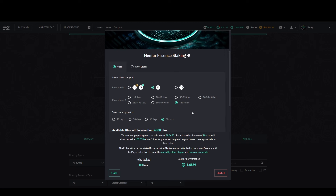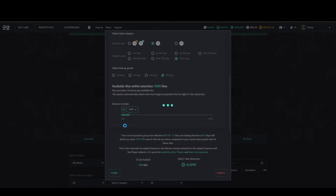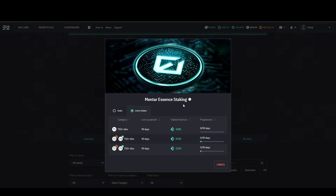If you are happy with your selection and want to go ahead, simply click the stake button at the bottom. If for some reason it's grayed out, you've either missed one of the selection boxes or you're trying to stake more essence than you have. Once the stake's gone through, it can be found in the active stakes tab along with details on your progression.